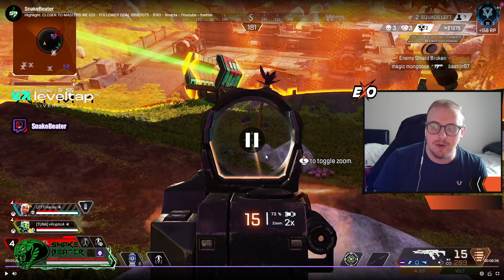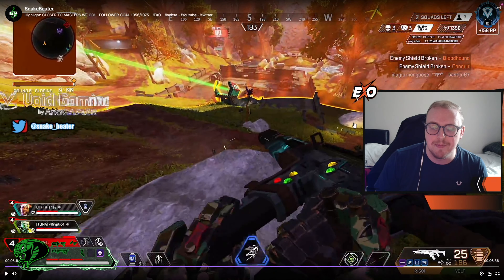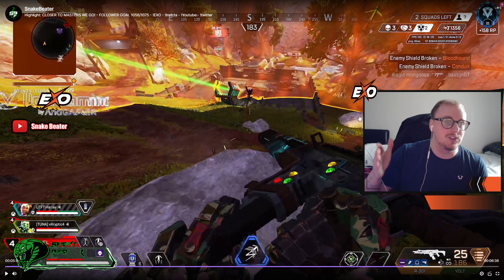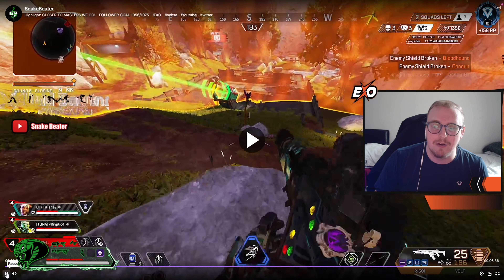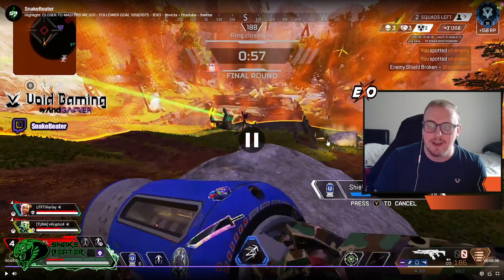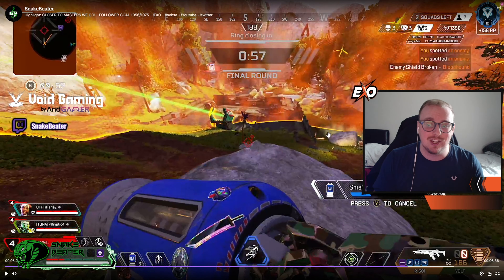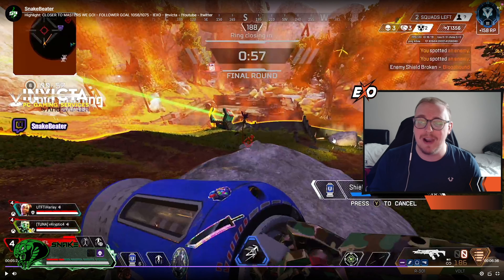But with my teammates pushing in from the right, then that behind-cover position they cannot defend themselves from. This guy - the one I'm shooting at - has technically the best cover out of the lot. The other guys should have stayed behind the rock on the right here. By leaving that spot - I know they get ultied out of it in a second - but that was their best source of cover. Because for my teammates to push in they would have physically had to have gone very close and could have got caught out a lot easier. But Cryptic's ult forced them off that position, which was their best port of play there.